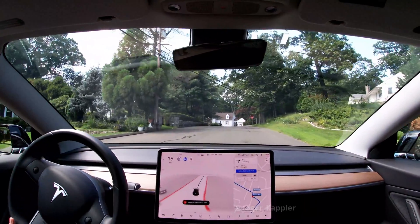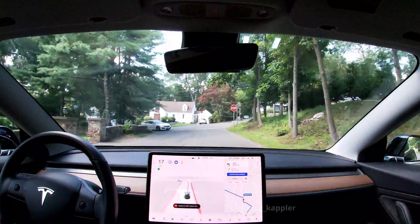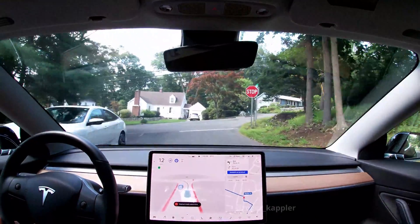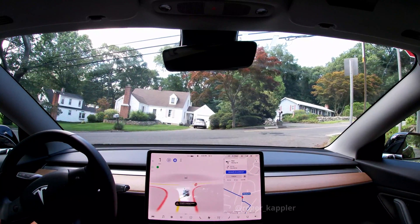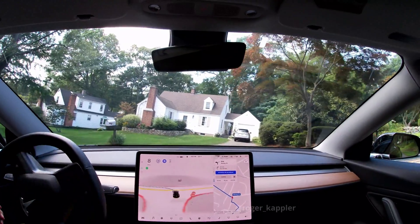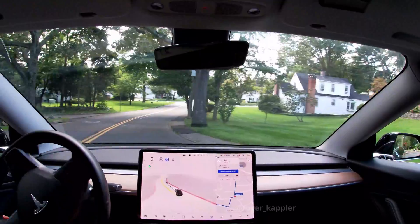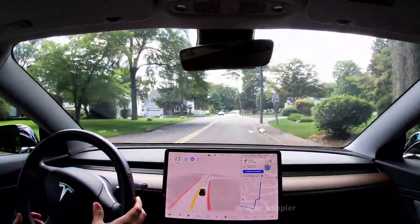This here is the first stop crossing. The issue is on the right there is a slightly sloped road. The car actually does a good job this time — it decides to go, sees there's no one coming, and does that turn pretty confidently. So I would say that's at least on par with version 9, if not slightly better.